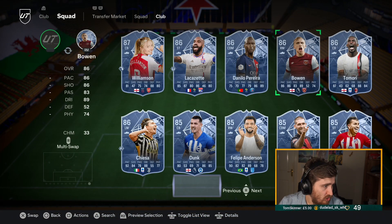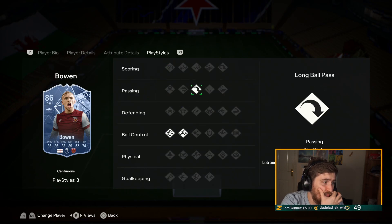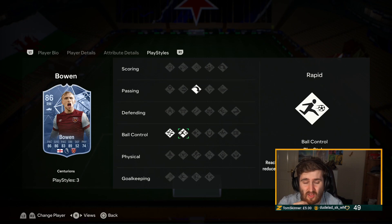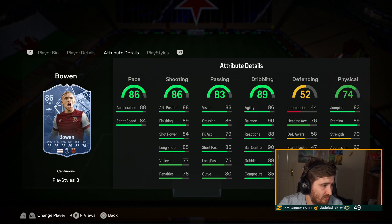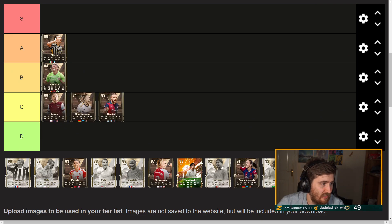Jared Bowen - the objective card. Technical's good, Rapid's good, Long Balls good, so he's got three good play styles but no play style plus, not a lot of play styles, and bad physical which I think is a bit stupid for Bowen. Good on the ball, okay passing, good shot, okay pace. I'm putting him top end of C tier. That is a fairly poor objective card - honestly I think that should have been an 87 with four star weak foot.